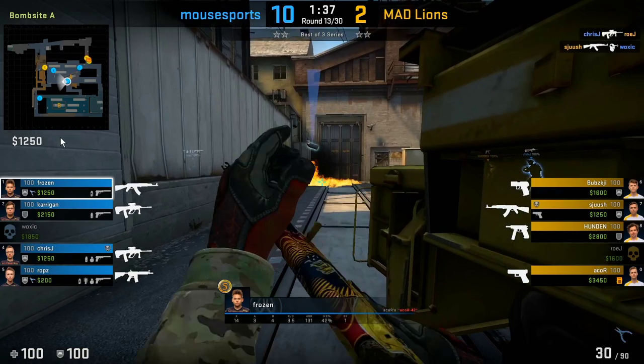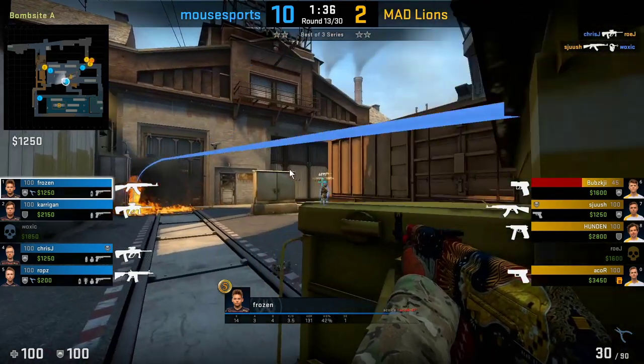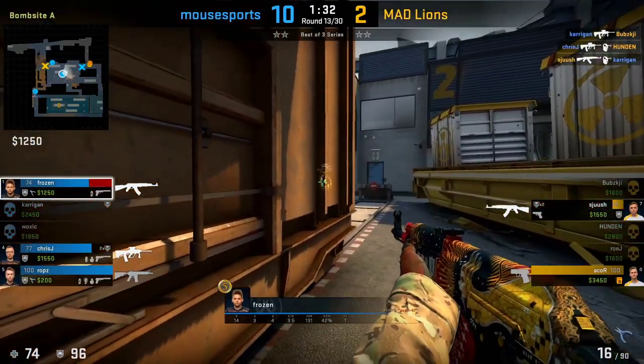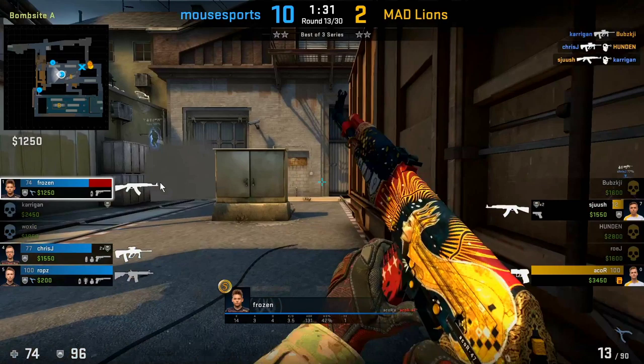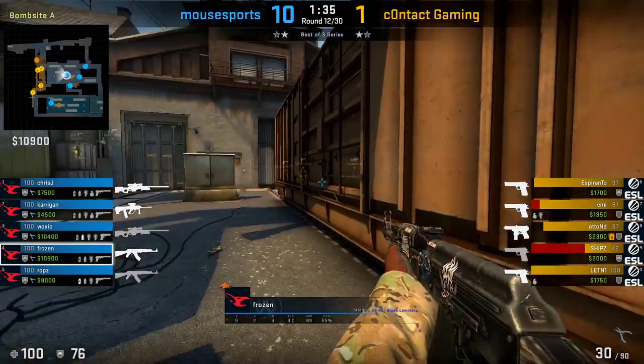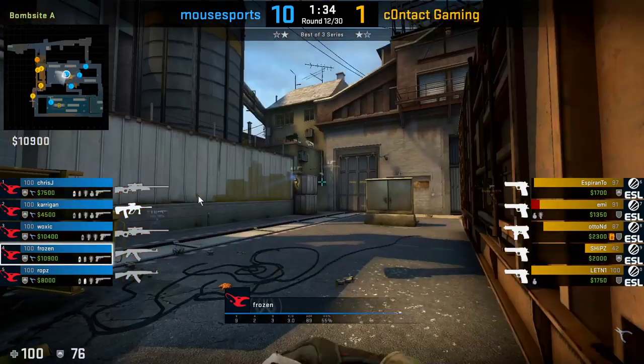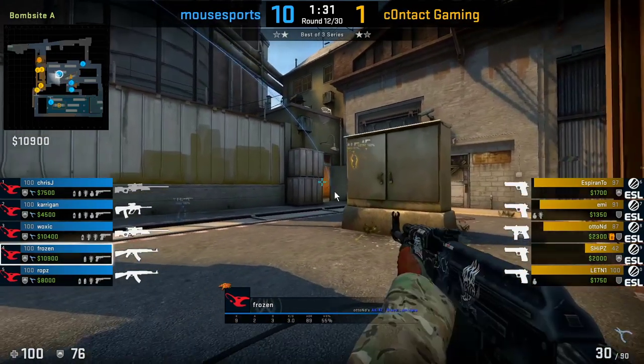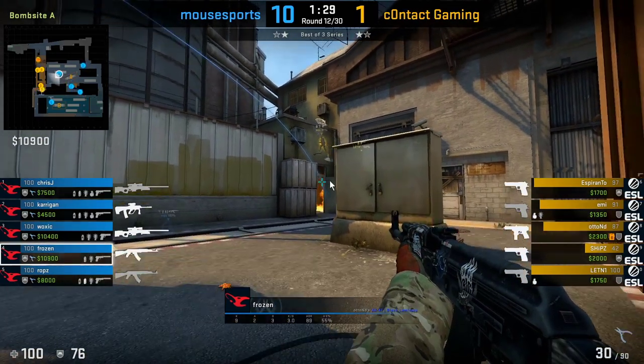In this round there's pressure towards ivy and frozen is playing bomb train. He throws a smoke at the entrance of ladder to prevent anyone from coming out, so he can focus on fighting towards ivy. Using utility to manage ladder room is very important whenever you're playing bomb train. And if you ever want to retake towards ladder room from bomb train, there's a specific Molotov you can use for that retake.